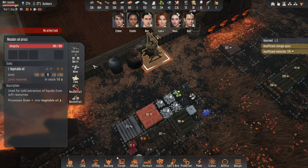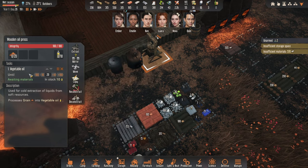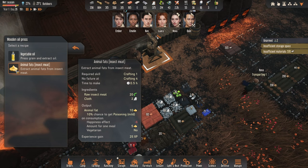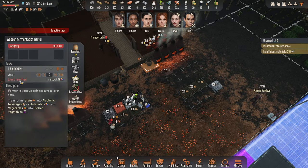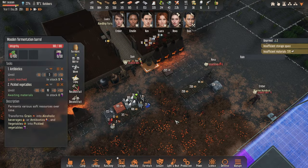We have moonshine and vegetable oil. Let's increase this to about 20 animal fats. For that we need raw insect meat - let's do that as well, just a couple. Anything else in here? Not really - antibiotics, and maybe we should pickle a few.